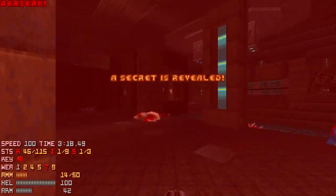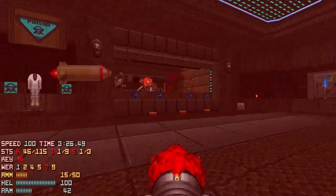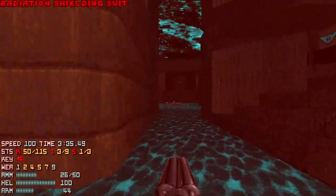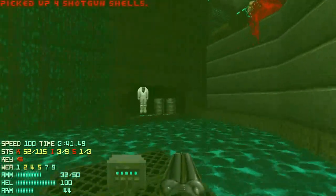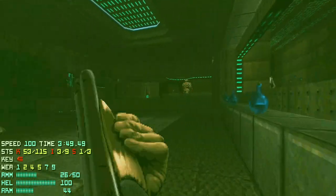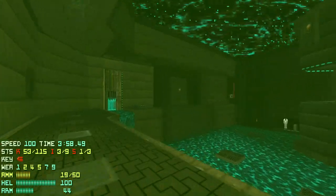Opens this door — berserk pack. So that's nice. Let's come over here, grab these cells, get this red suit, come down here and clear out some pinkies, and grab some cells. Come back here, grab that. Oh yeah, we have the red key card.